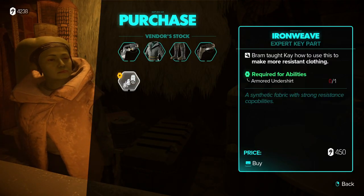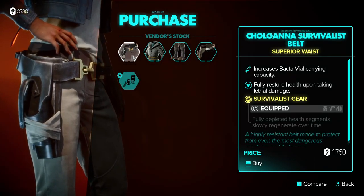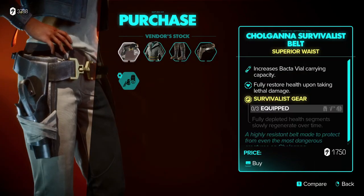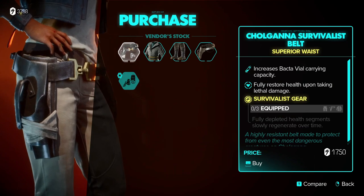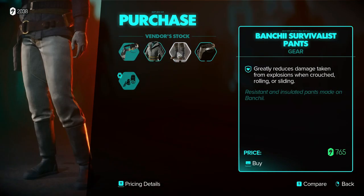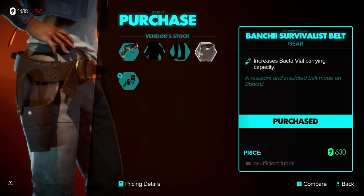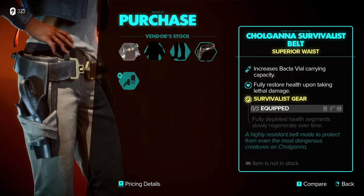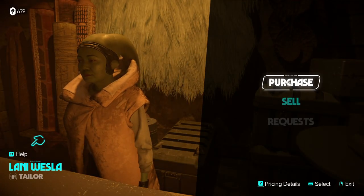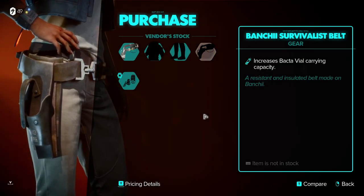Required for abilities. I'll buy that. Sure. Increase back to viral capacity. Fully restore health upon taking it. Okay. Increase back... why not? Sure. We got the money. Let's buy all of these. I don't have enough money. Let's sell some stuff. Have enough now. Aha! Beautiful. I am now poor.